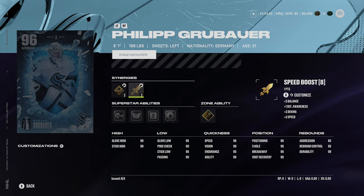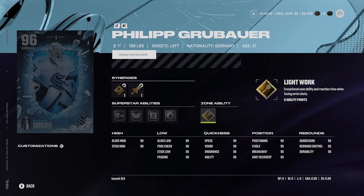Synergies are not a main factor on goalies — it's only for your team. He's got silver post-to-post, butterfly effect, x-ray, showstopper, and gold light work. What I will say on Grubauer — I hate the 6-1 — but gold light work gives it somewhat of a potential. At 96 overall, there aren't that many goalies this high rated right now outside of fantasy sorrows.